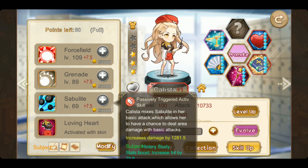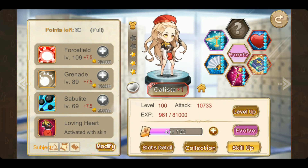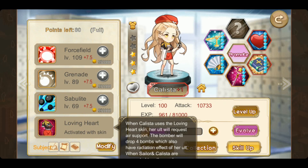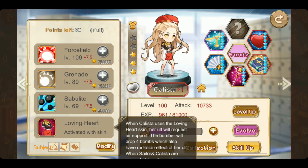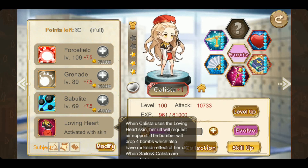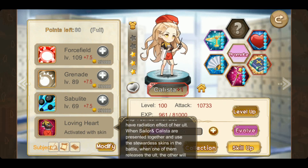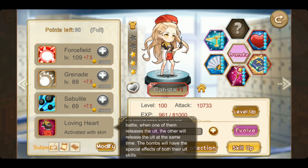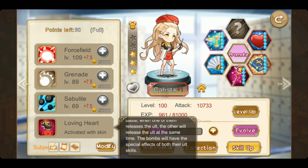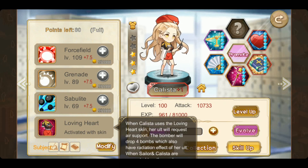I know that Kalista can be very fragile - she dies very easily in PvP. Loving Heart is the name of her skin. When Kalista uses the Loving Heart skin, her ulti will request air support, just like the Sailor skin, dropping four bombs with the radiation effect. When Sailor and Kalista are both present together, it's the same concept as the Warming Heart skin. Let's put Kalista to a few tests.